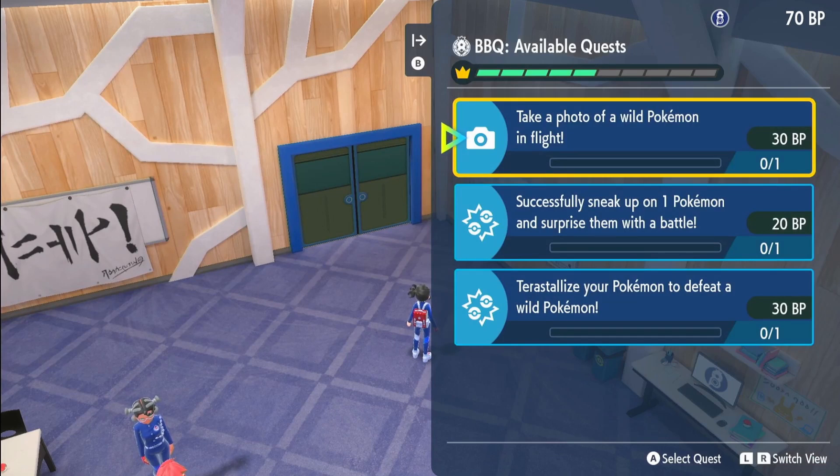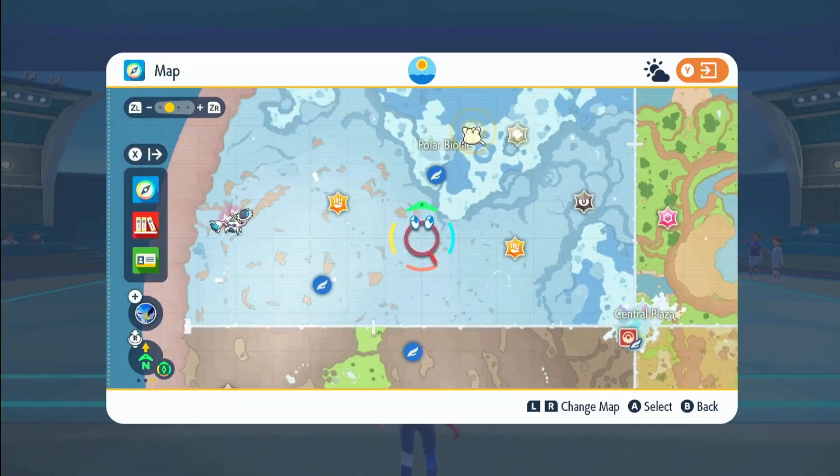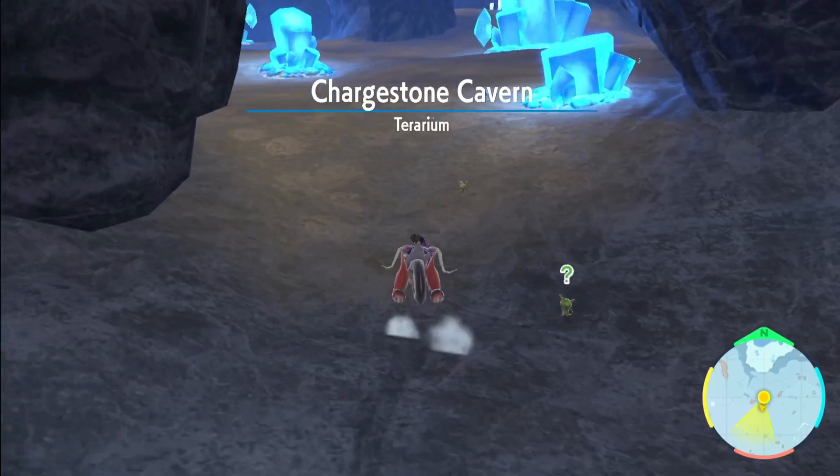It'll be a lot faster in groups, so if you want to do that, you can. Then what we're going to do is go to the Polar Biome and fly over to the Polar Outdoor Classroom number one, and there'll be a giant cave right here — we're just going to go inside that.